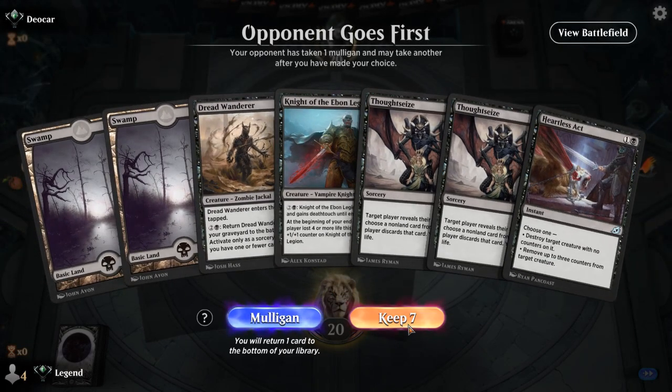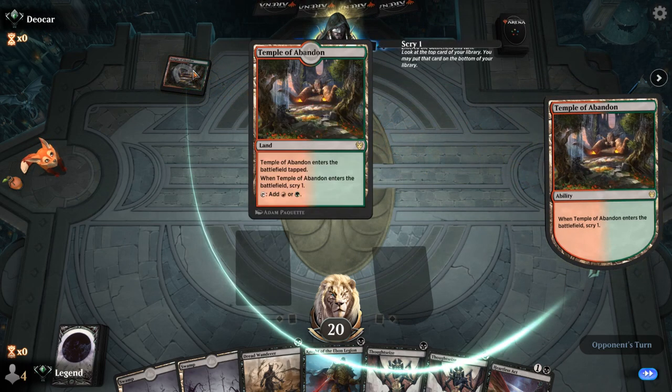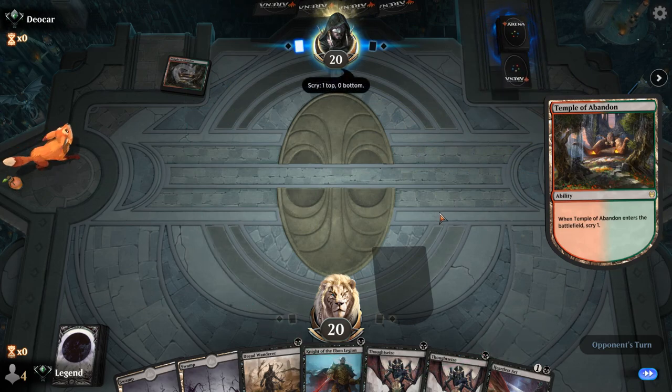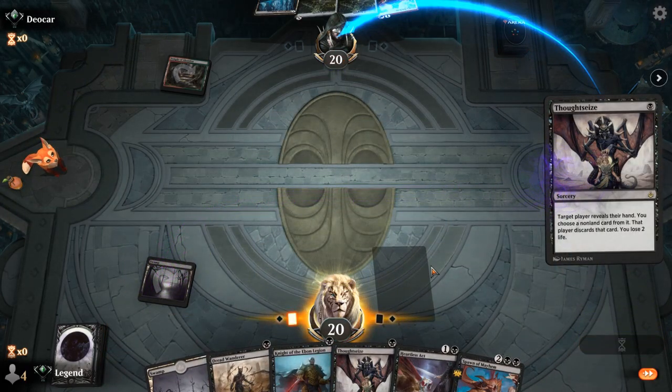We're on the draw and the hand seems pretty reasonable — a good mix of pressure, hand disruption, and creature interaction. Opponent takes a Mulligan. Temple of Abandon means Tybalt's Trickery, and that's exactly where we want a turn-one Thoughtseize. Hopefully they only have the one Trickery. Opponent plays a 2/2 Stonecoil, so if they topdeck another Trickery we could be in trouble.